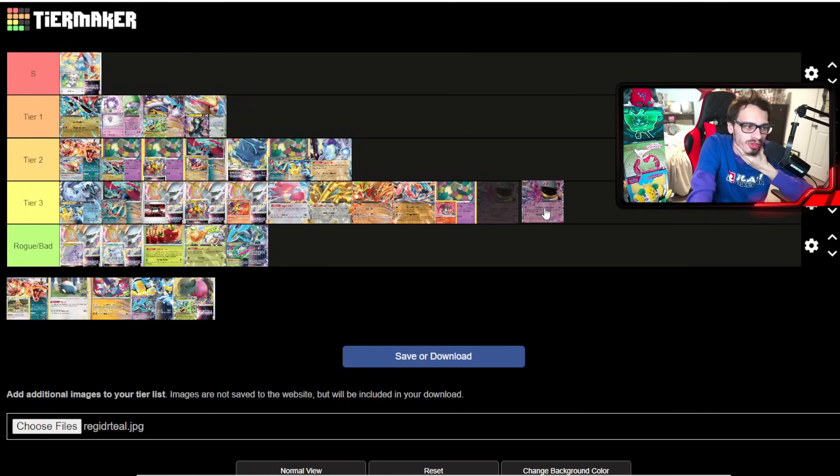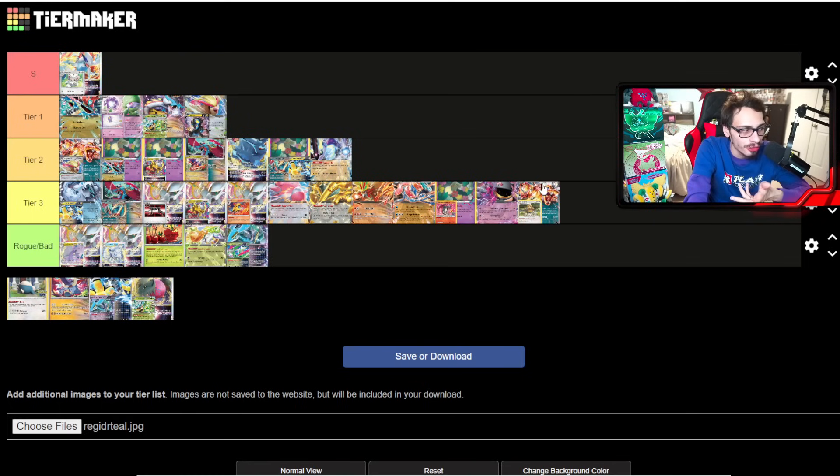Bayonet Item Lock is an interesting tier three deck that nobody's really looking at. It could be good against Stall, and maybe Charizard, but you're probably not beating Raging Bolt. Chien-Pao not being very good right now doesn't help Bayonet either. Bibzard is probably tier three as well — just play Pidgeot Control instead. The one good thing about Bibzard is it can create a one-prize board state more easily, which might help against Raging Bolt, but Pidgeot Control is just better.